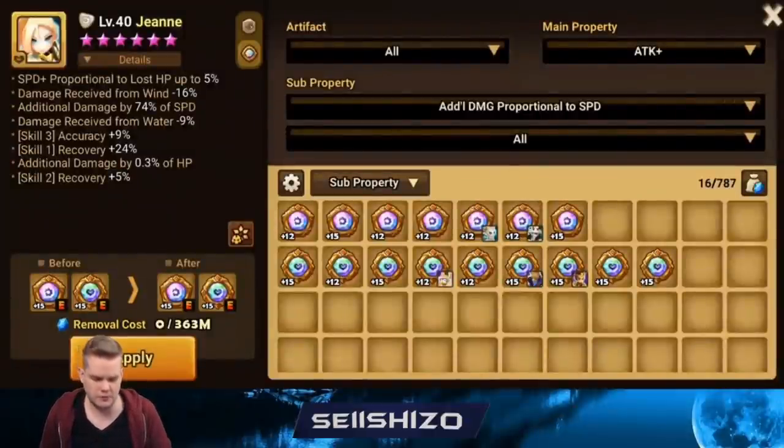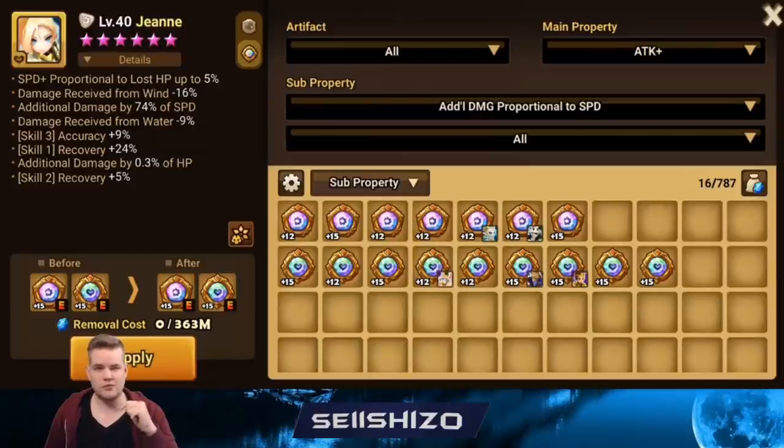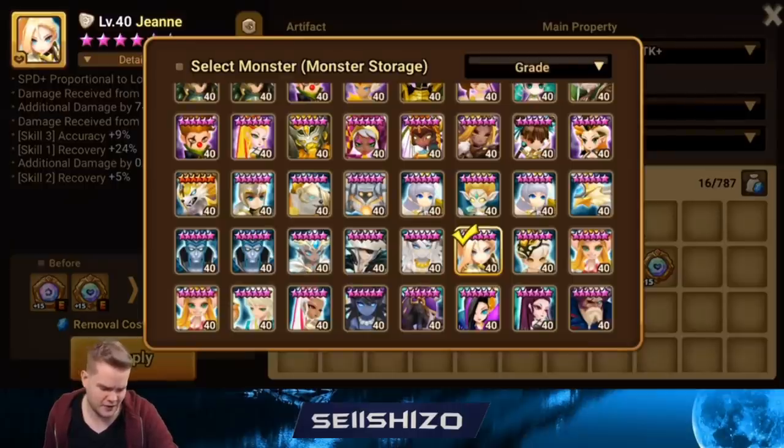For Sean, pretty simple — damage reduction from wind again, and then probably recovery S1 or accuracy S3. I would probably say recovery S1 is better. Though now that I think about it, I'm not even sure if she buffs recovery by S1 since she heals someone else — I'll put it in the description to clarify.